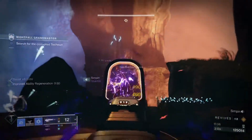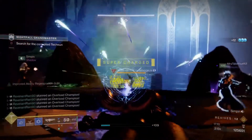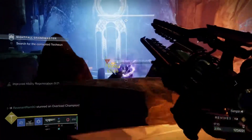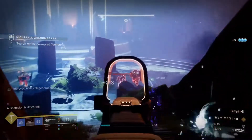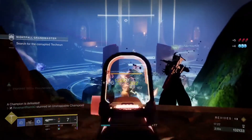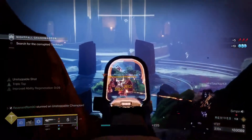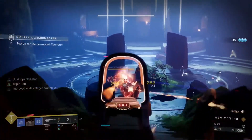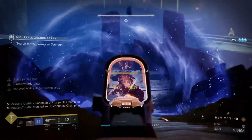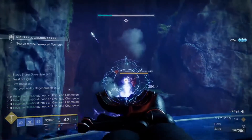One of the overloads may push up the stairs, but normally they'll be in the back-left or back-right corner. There will be two more unstoppables on the middle platform — same as before, just get rid of them. Unstoppables are probably the easiest champions to deal with — they're a joke. Once they're cleared, we'll look at how to handle the overloads and that mini boss staring at us.